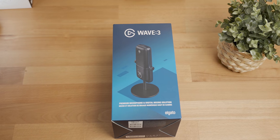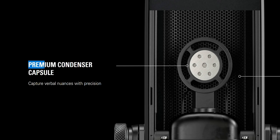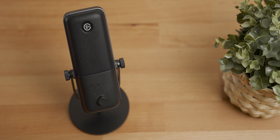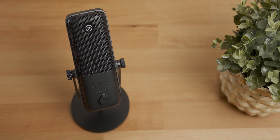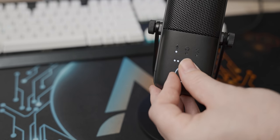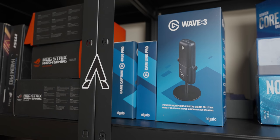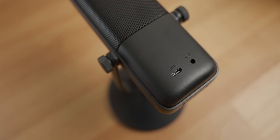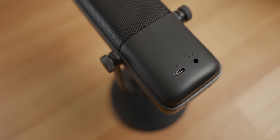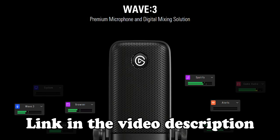Today's video is sponsored by the Elgato Wave 3 USB microphone, which I'm actually using to record this audio. The microphone uses a premium condenser capsule that picks up audio in a cardioid polar pattern. It also has a physical volume gain knob right on the front, making it really easy to adjust your levels on the fly. There's also a capacitive mute button on the top so you can shout at your neighbors mid-stream without getting banned on Twitch. Considering the Wave 3's plug-and-play functionality mixed with its excellent audio quality, this is an amazing option for anybody who wants to step up their audio game.